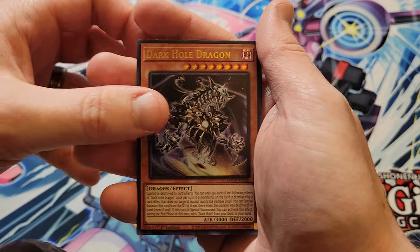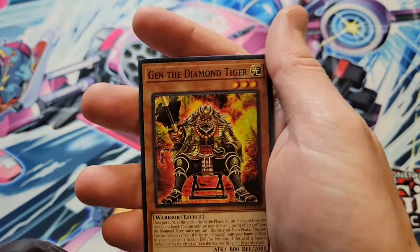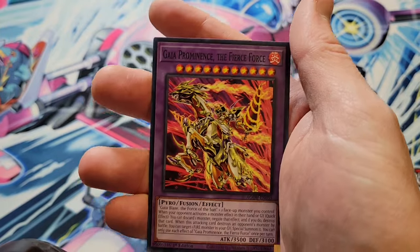We got Dark Hole Dragon as our first ultra rare right off the bat, so that's always a good pull to see. Tistina — there are a lot of Tistinas in this set.